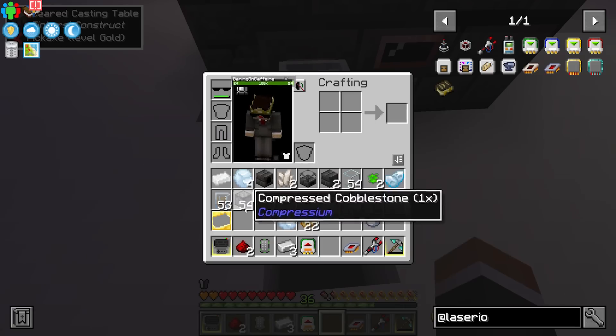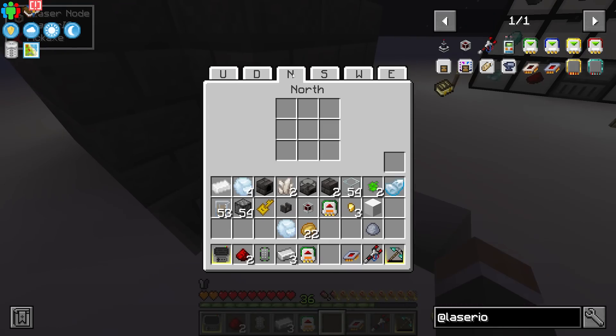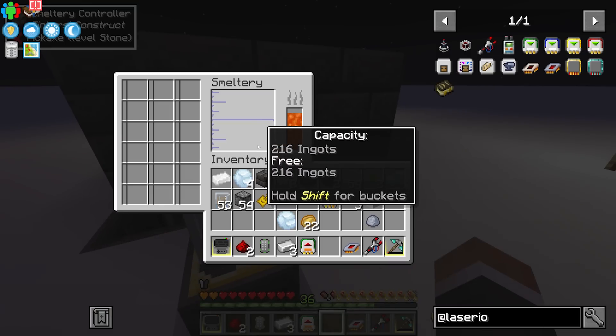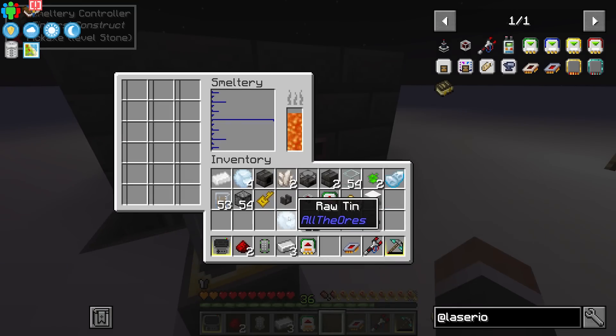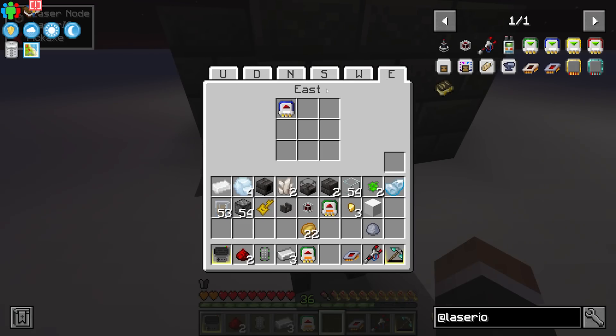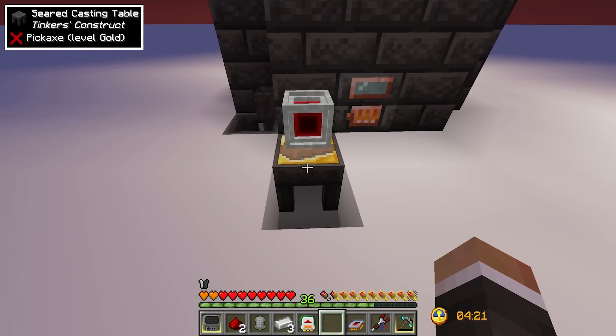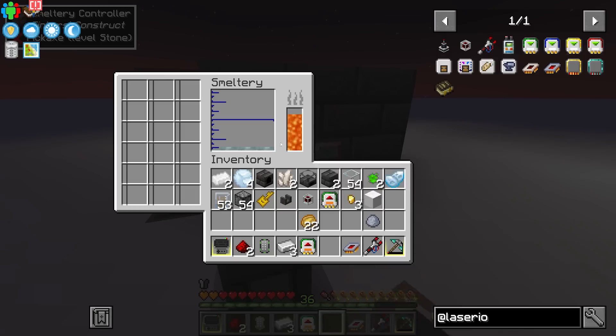This is where exact mode on the extraction fluid card becomes super useful. On the extraction card facing east, we turn exact mode on and lower the transfer amount from 1000 millibuckets down to 90. Now it will only extract from the smeltery once it has at least 90 millibuckets available. So we put in raw tin, the first ingot gets pulled out, and then nothing more until there's enough for a full ingot.